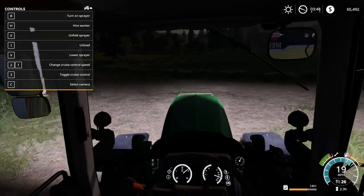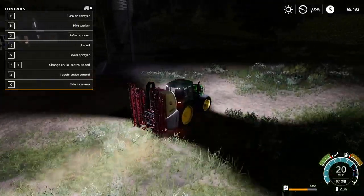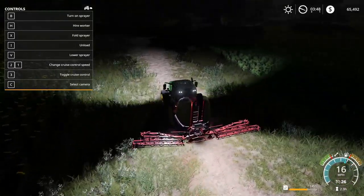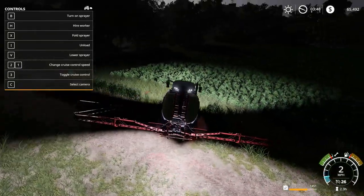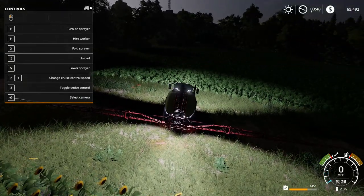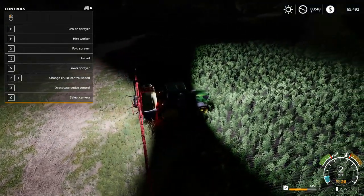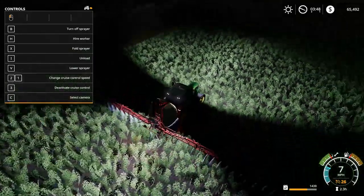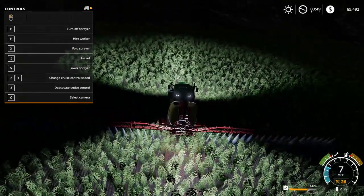Let's go ahead and go up to the soybean field real quick and check out the beautiful new lighting. It looks so good - this is something I've been wanting to see first hand for a while. I've seen it in the Giants streams that they were doing. I can't really see the edges of our booms but I know that this field is a two-pass field, so as long as we're relatively lined up on this end we should be good.